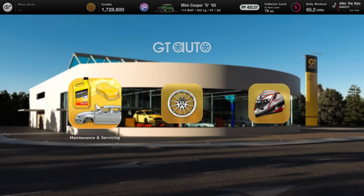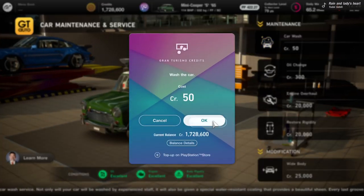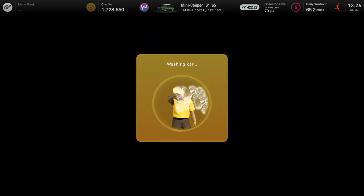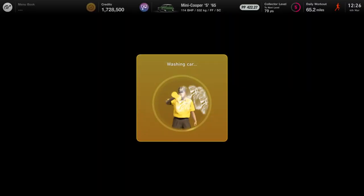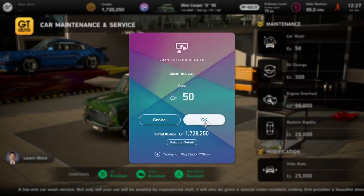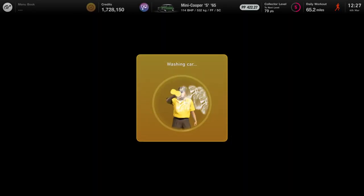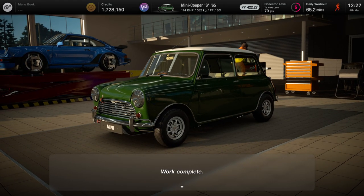So you come over to GT Auto, go to Maintenance and Servicing, and simply keep buying your car wash ten times. And there you go — wash your car ten times and that is pretty much it.